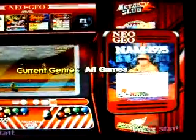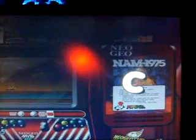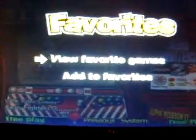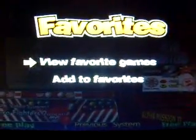Let me demo this again — let's say I wanted to go to the A's, go to the A. It automatically snaps me up to like Arrow Fighters. It is so freaking sick. Another feature that I really like is the favorites — you can basically add your own favorites on the fly as you're going. It's awesome.